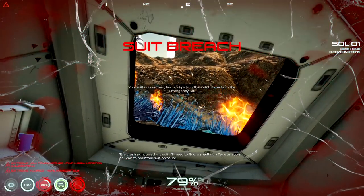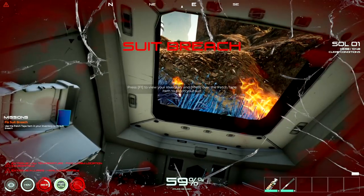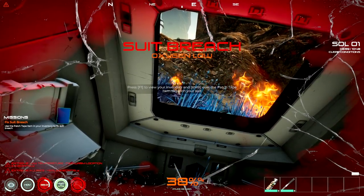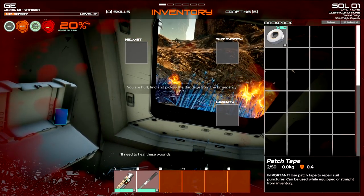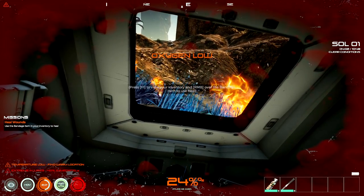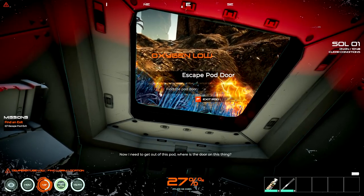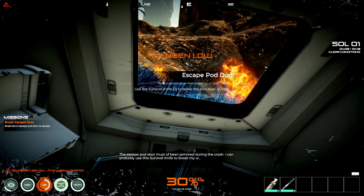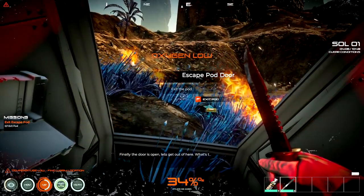All right, suit breach - your suit has been breached, pick up the patch tape. Let's pick that up, we'll need the patches. Right-click or press F to view inventory - there we go, been a while. Use it. I think I'm going to need to pick you up now and bandage myself up if needed. Find the pod door - oh that's not good. Escape pod: use survival knife which is number two. There we go, get the heck out of dodge!